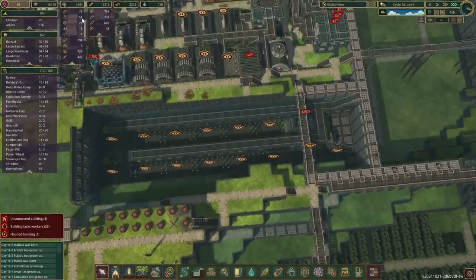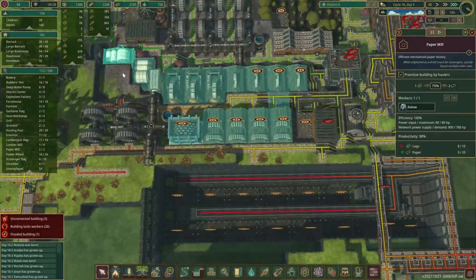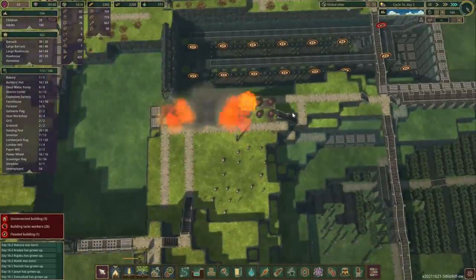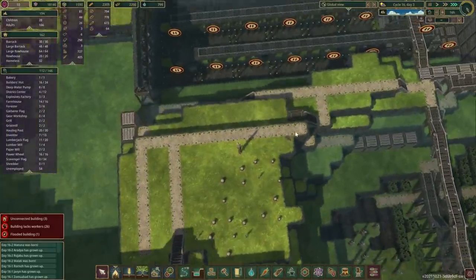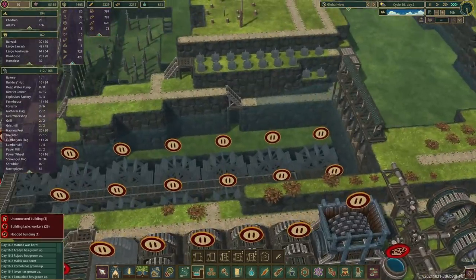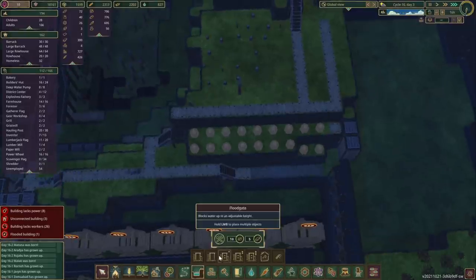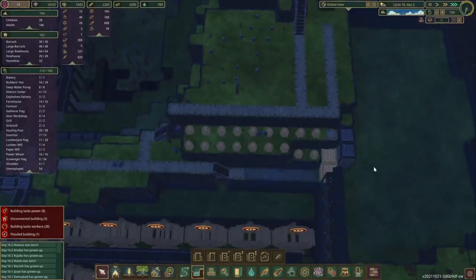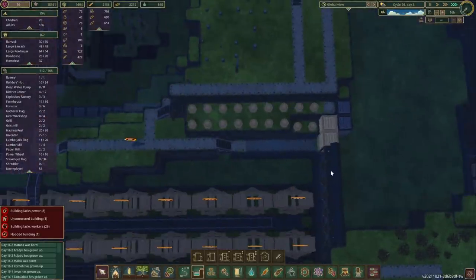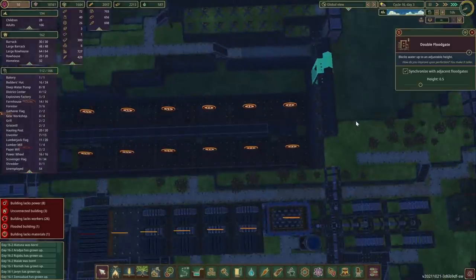75 dynamites right now. We've got two paper mills running as well. Power-wise we're pretty good. And the last dynamite is in place - here we go. Now we can remove the stairs and keep repeating the same step. I think now we should be able to have it at the same level. We can take these ones out. I'm thinking to put some levees in here, just to hold a little bit of extra water when the wet season finishes. I think in the future this double floodgate is not going to stay here - we'll definitely change that.